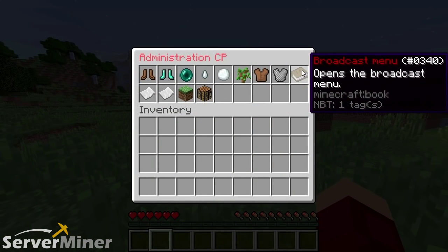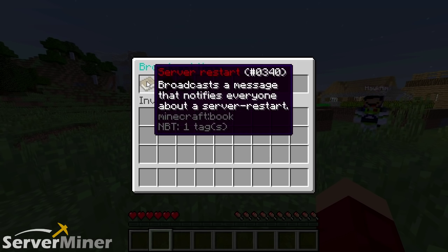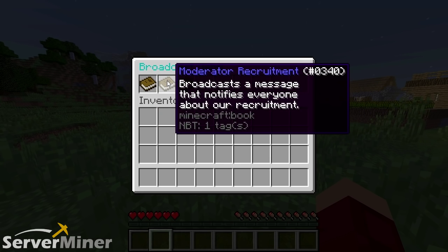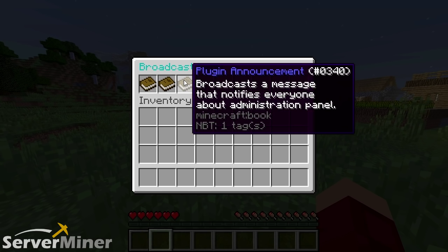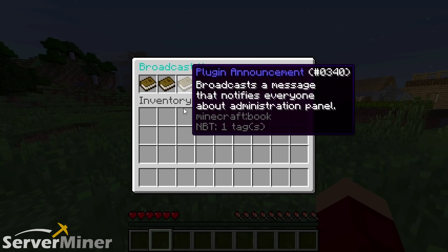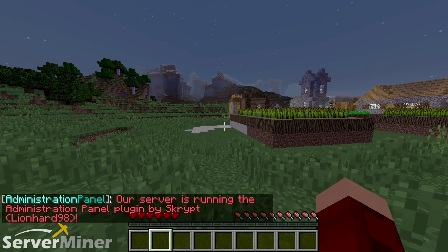The next thing you can do is open the broadcast menu. It has options like server restart and moderator recruitment — basically it notifies players about recruitment or announcements. However you structure your server plugin announcements, this notifies everybody. For example: 'This server is running the Administration Panel by Lionheart98.'